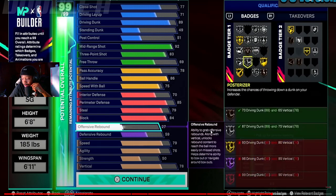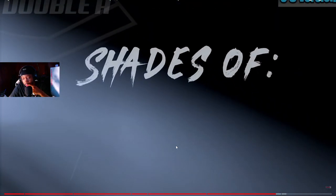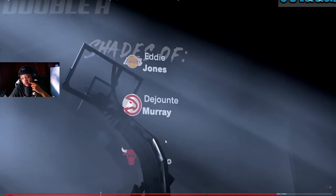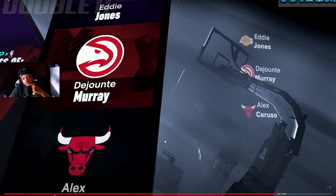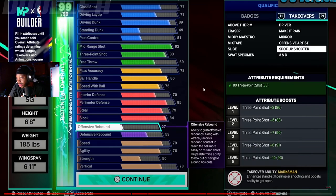Tall ISO builders are gonna have a hard time with legend badges. Strong Handles — let's see what that says. This is probably gonna be something like what I make — I'll probably do something like this for the first build, but I'm gonna come back and spend that block with a lockdown build. That's gonna be the end of the video. I appreciate everybody who stayed to the end to see how I'm gonna tweak my tall ISO build. Catch y'all in the next one.